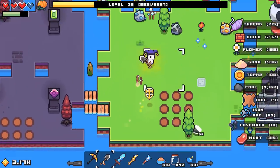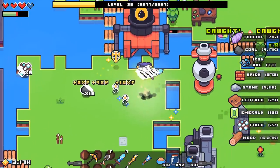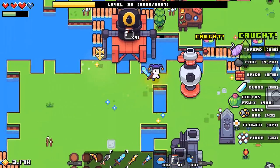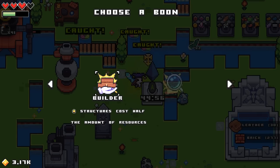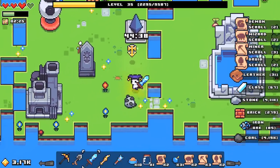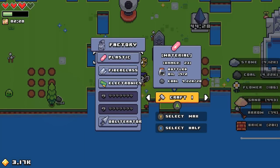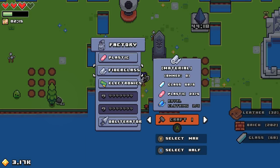Let me grab some of this stuff. Looks like I'm good to make more — I have a good chunk more bottles, so that's good. This shrine is ready, so let's figure out the choice: either Builder — structures cost half the amount of resources — or Scholar — instantly gain random magical scrolls and gain double experience. This one's pretty big to get, and the scrolls are really big because they're way more expensive to make now.